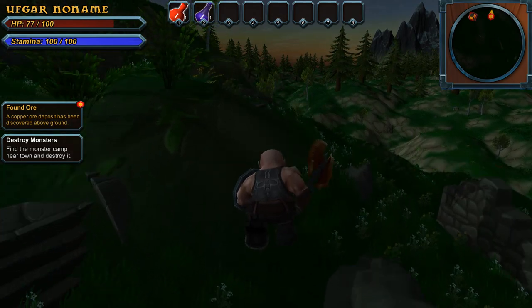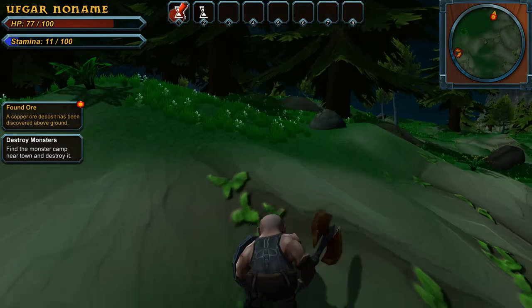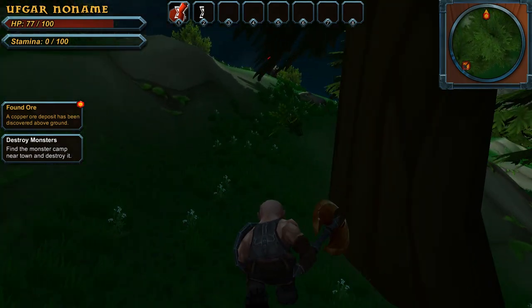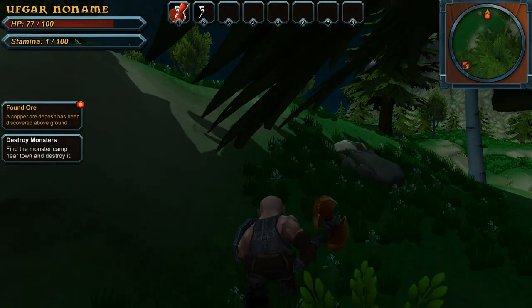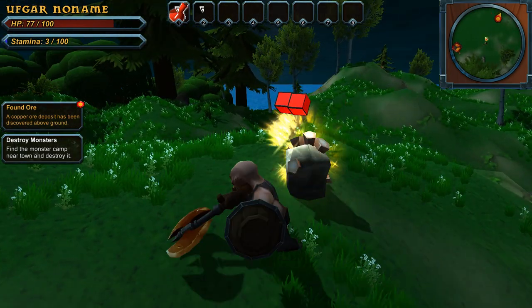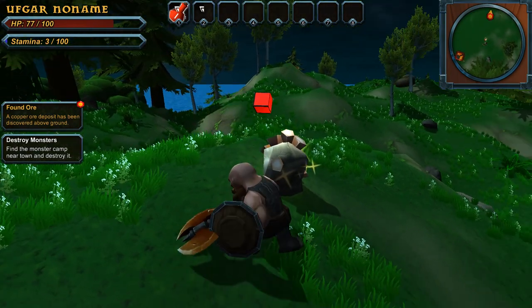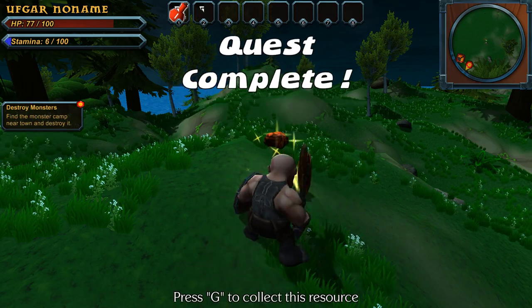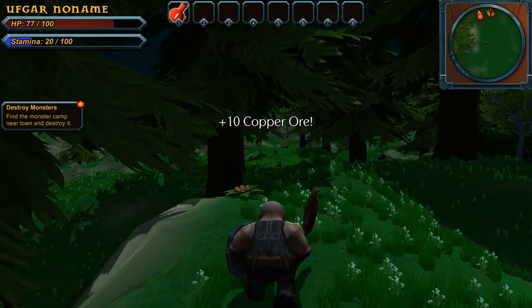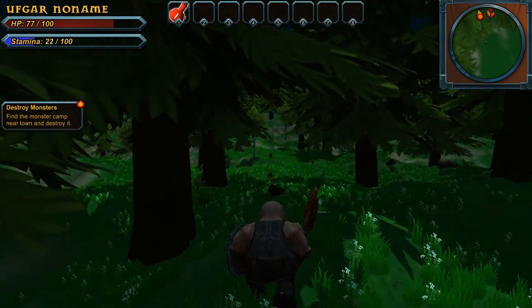A copper ore deposit has been discovered above ground. This is the copper ore thing up here — but why did it have me come all the way out here? It makes me think something's going to happen. That was the quest. Let's go back to town and destroy the monster camps.